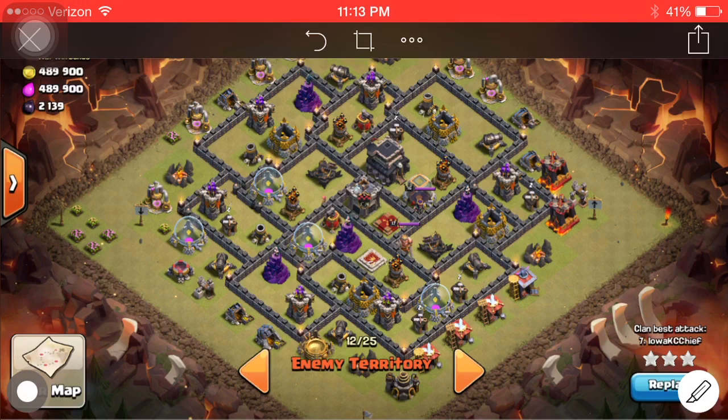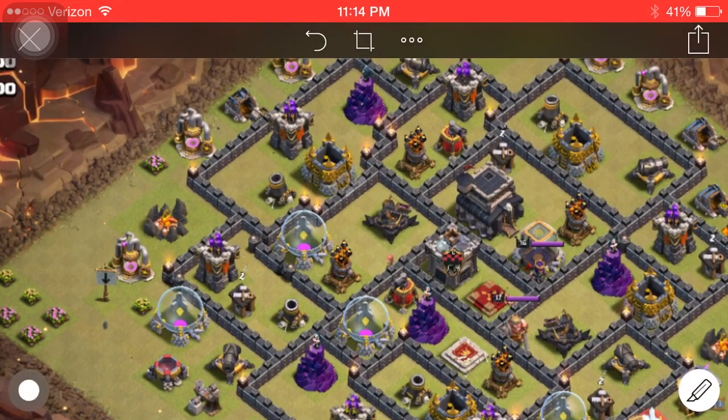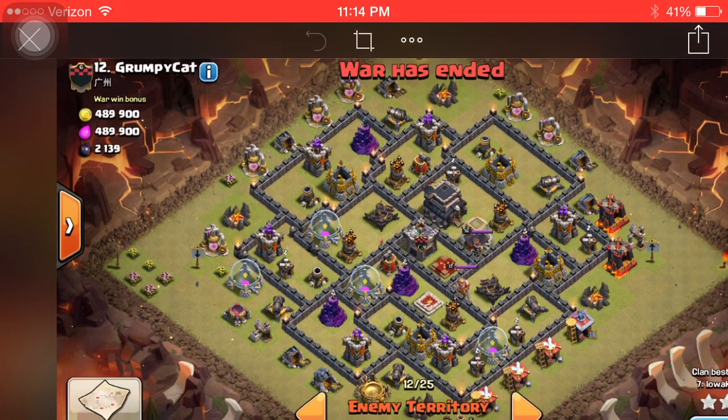Right down here by this expo — let me zoom in — if you put four earthquake spells right in this area, it's going to allow you access to all four air defenses. I'm going to come in from this area up here and then I'll be able to take out all four air defenses with my golems, PEKKA, and kill squad.